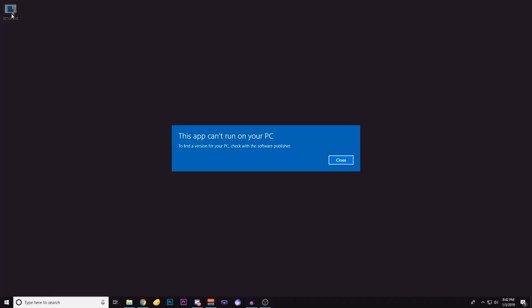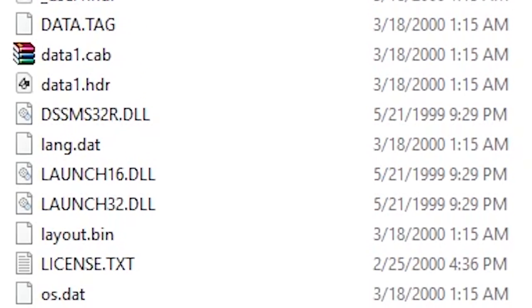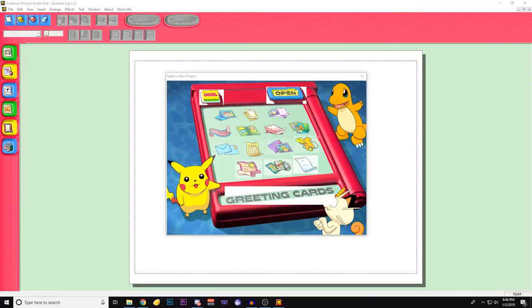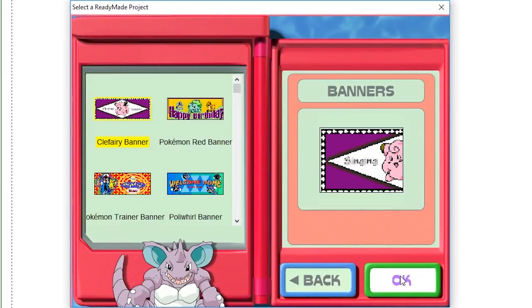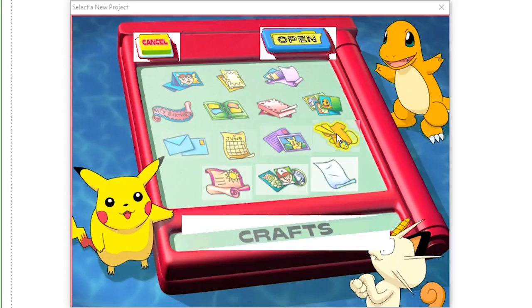Because this game is 19 years old, it's pretty much expected that it won't run normally because of how Windows operating systems have changed over the years. But after searching through hundreds of files on the install disk, I finally managed to get it to run. As expected, this really isn't a Pokemon game, but more of a Pokemon-themed version of Microsoft Publisher. At the main menu, you have a choice of 14 different template styles you can use, and in each selection you also have the option to start from scratch or choose a pre-made template that was included on the disk. The possibilities are really endless.